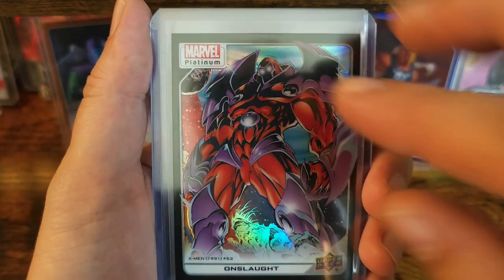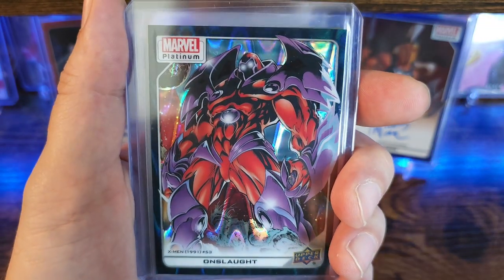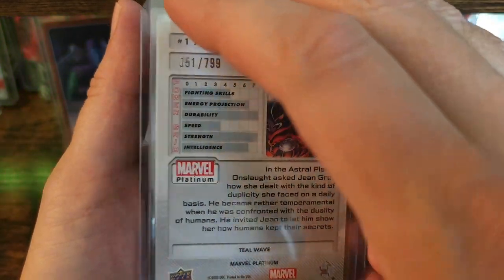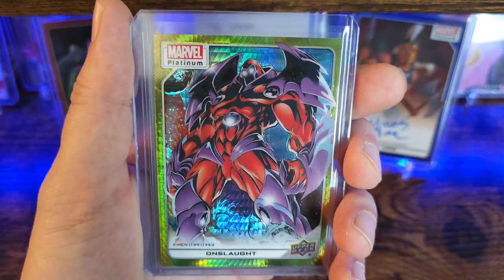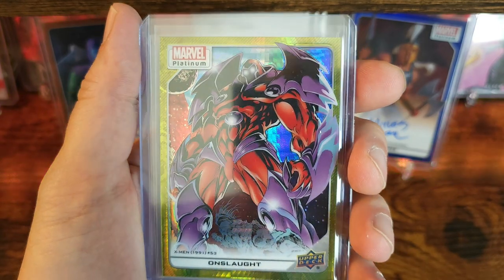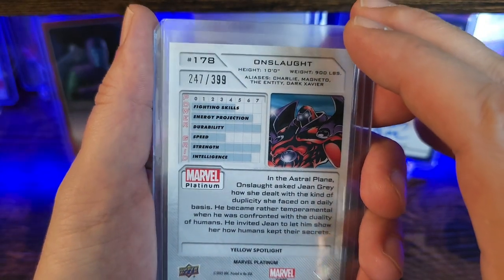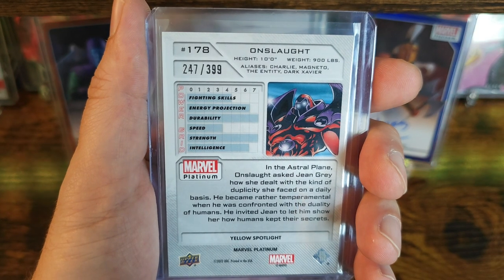That looks so good. Next card going to be the teal wave — this guy is numbered out of 799, and this one's 51 out of 799. Second to last card we got a yellow spotlight. Lewis, greatly appreciate it man — this guy is going to be numbered at 399. The yellow spotlight is numbered 247 out of 399.